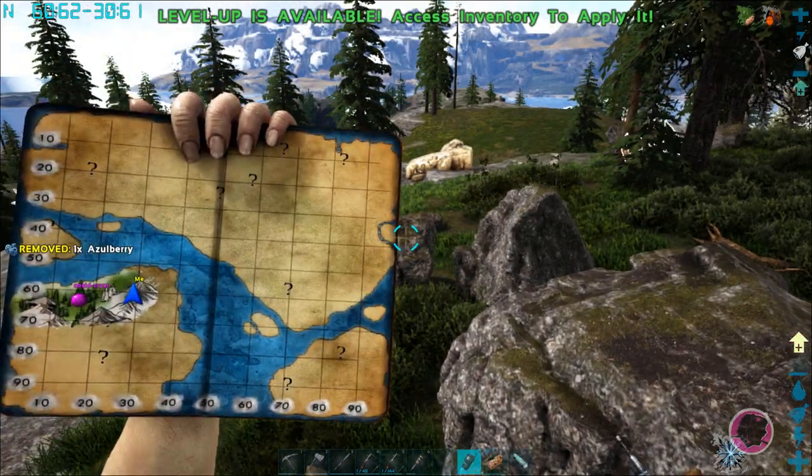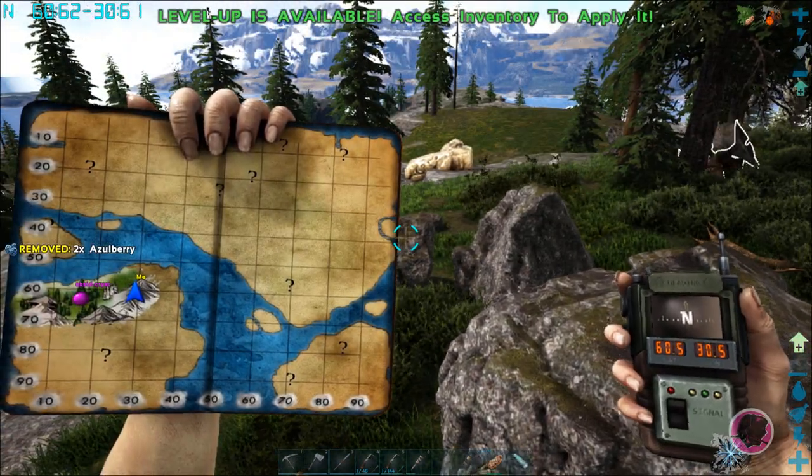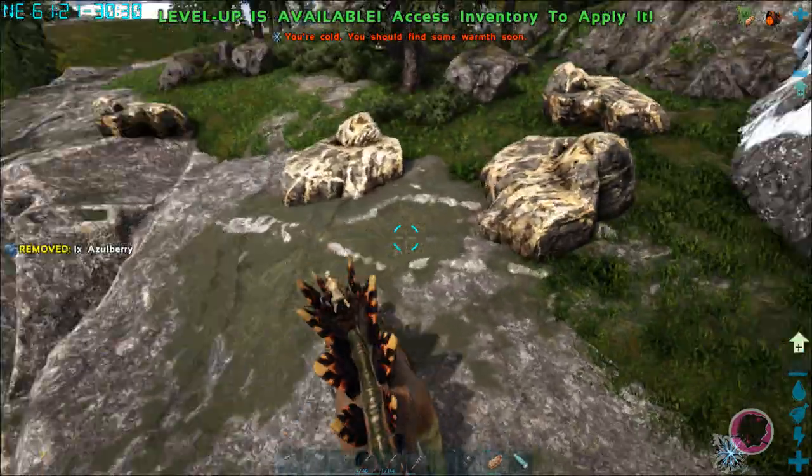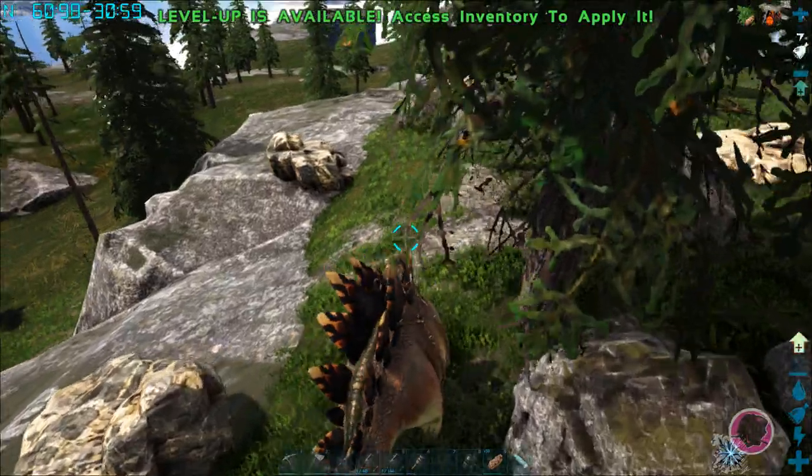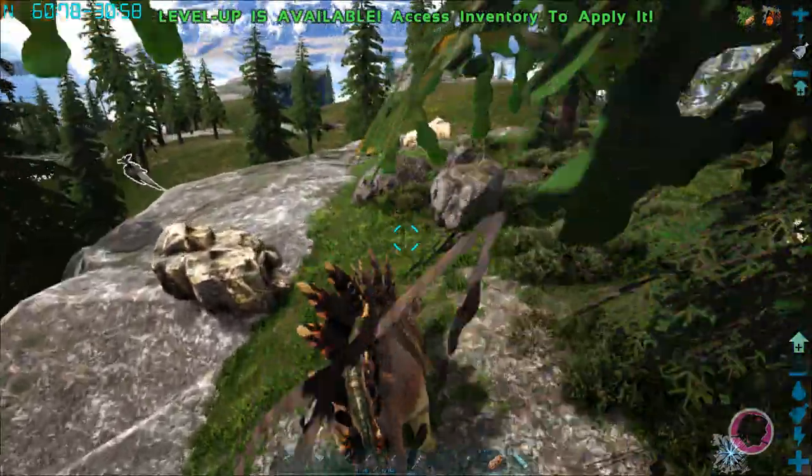Here's another really nice beginner spot at 60 and a half by 30 and a half. You can just walk right along the ledge up here. It's actually pretty close to the waterfall, but you just have to go past it.